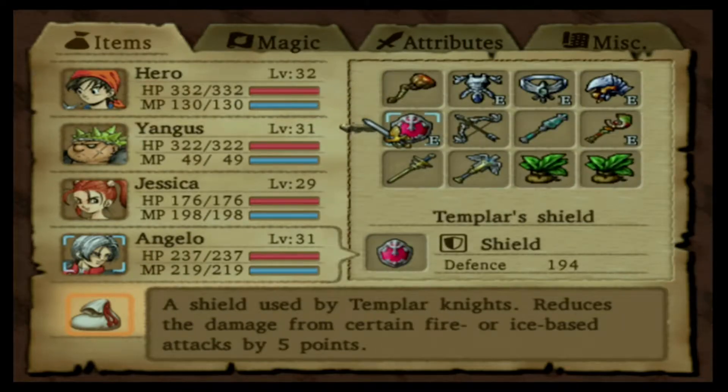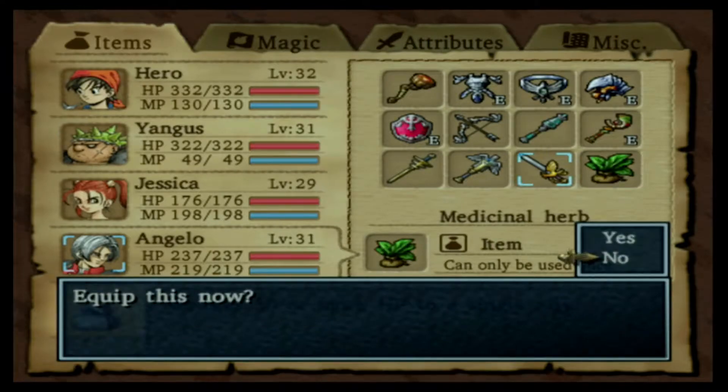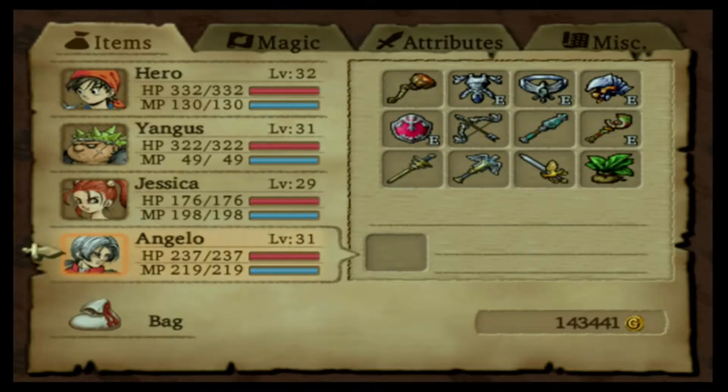Now I'm going to give this sword to him. I'm not going to replace the dream blade since it has an effect on it, but I'll have this Falcon Blade on him for fights where I'm fighting against a single enemy. The description says it's a sword capable of slicing twice in rapid succession faster than a Falcon in flight — so it can attack twice with its normal attack. I don't know how useful that'll be overall, but I'm assuming it'll be useful for at least some boss fights.